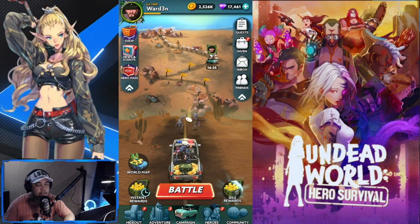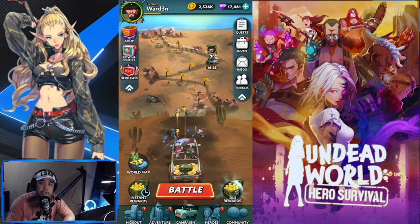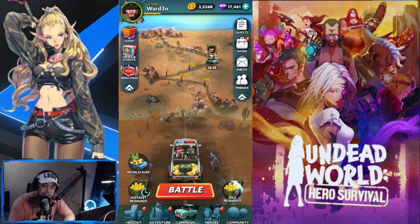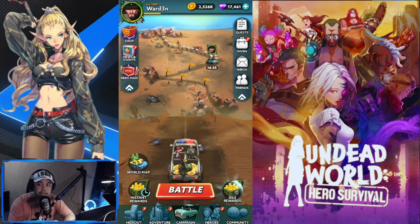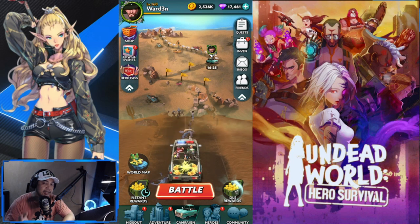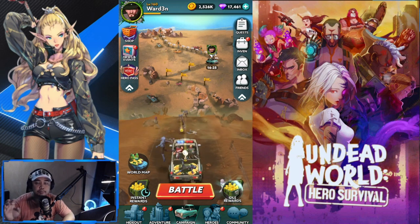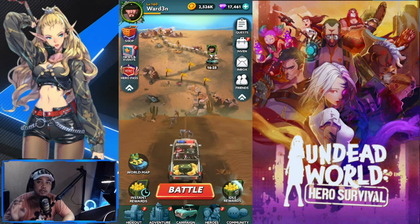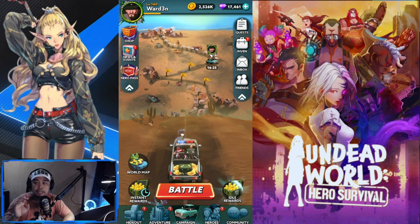Welcome back to another Undead World Hero Survival episode. If you're going to be summoning, please visit the official Facebook page of Undead World Hero Survival. There's an announcement that skins have arrived — under that post there's a link to redeem 10 free recruitments. Do this on your mobile device, not your PC, as it will only work on iOS or Android.